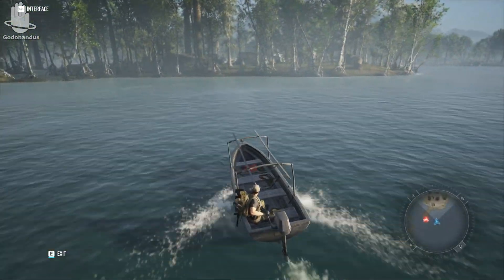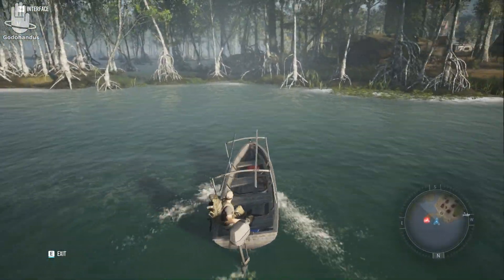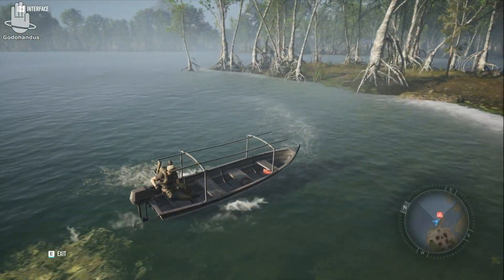There are some people over there on the left — you can see them on the minimap shown in red where the enemies are. Let's go pay them a visit.